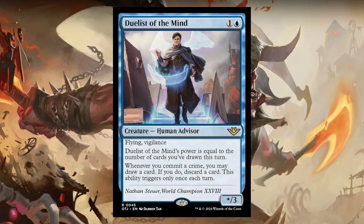Whenever you commit a crime, you may draw a card. If you do, discard a card. This ability triggers only once each turn. They didn't give any information on what committing a crime actually is.